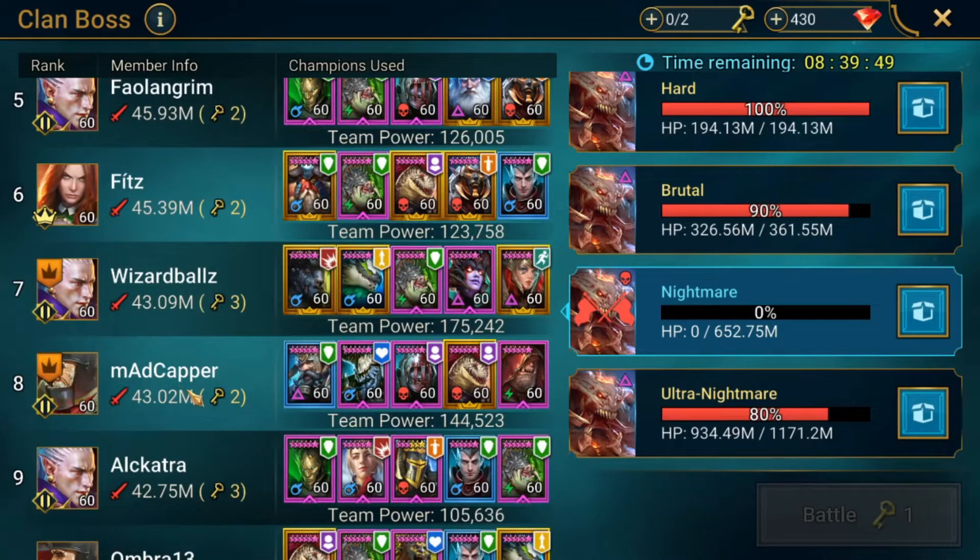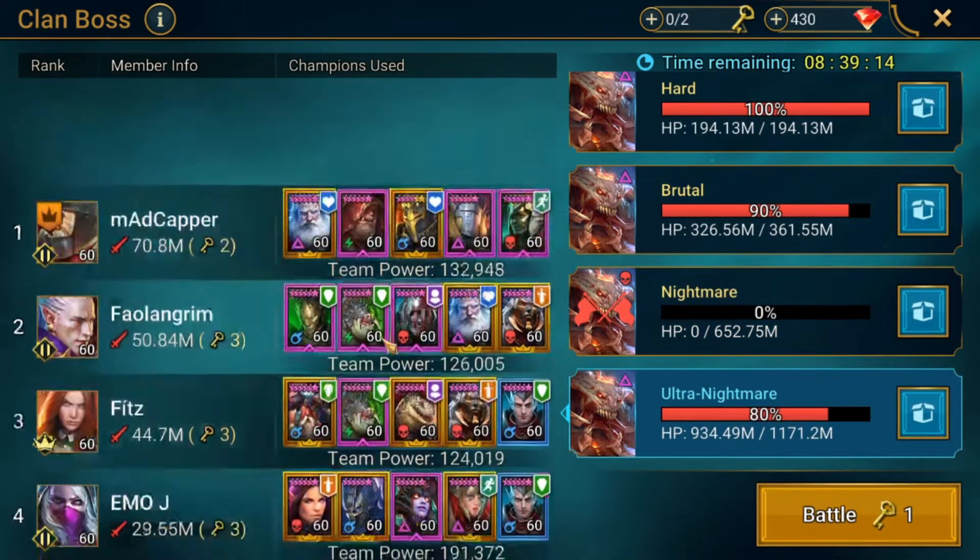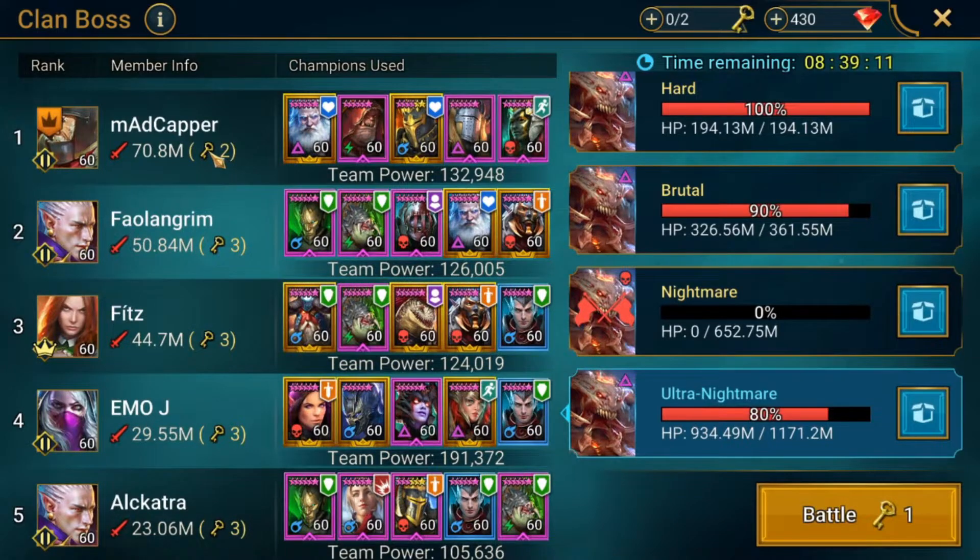We are a nightmare clan boss clan, part of a shard of clans. There are ultra nightmare clans as part of our group; I'm in one of the nightmare ones. So it was imperative that my first goal be: don't mess with my nightmare two-key clan boss composition. I still have the two-key on nightmare, and yet I'm also able to go to ultra nightmare and do a two-key there — 70 million damage. I get the transcendent chest and I'm able to help the clan out in every way possible, which is the ultimate goal.